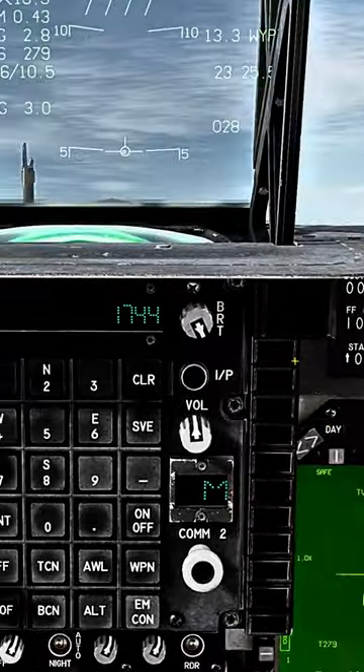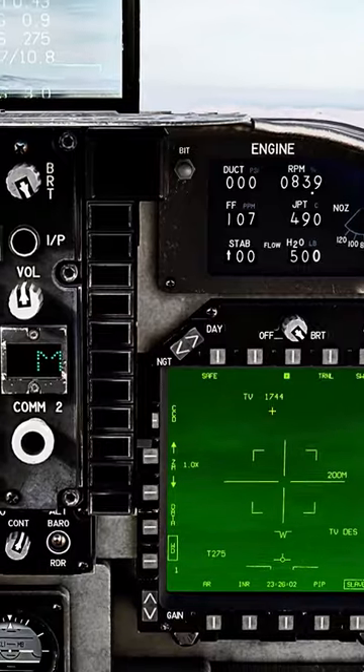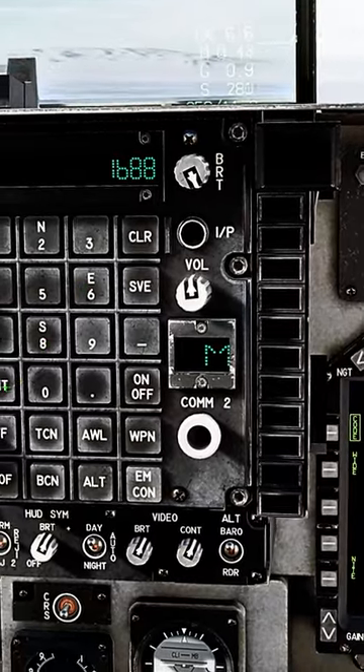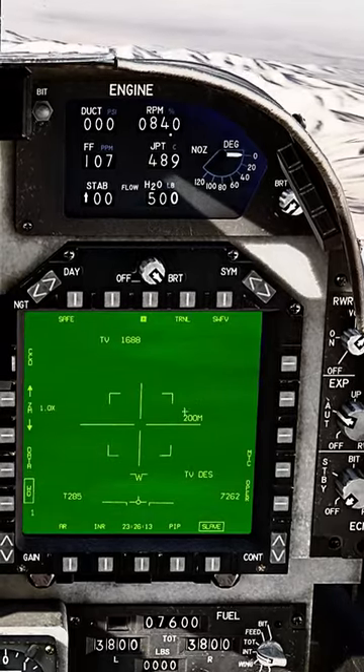If you didn't hot start and you need to change your laser code, press sensor select aft to bring up your laser code range finder. Press code, and then under UFC, you can change it to absolute code, or 168 as the default. And from here, you go back to your T-Pod, and you're good to go.